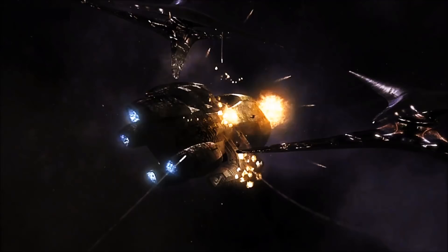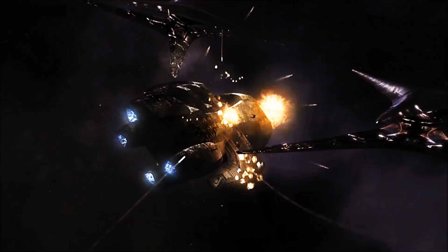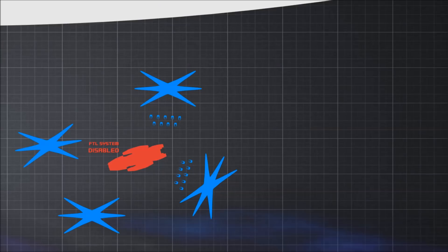As Cylon missiles continued to buckle its hull plating, the vessel began to suffer critical explosive decompressions, and though the Cylons had been successfully drawn away from the escaping civilian flotilla, the Galactica's destruction seemed certain. But the Colonials had reinforcements of their own. Emerging via combat jump, the Battlestar Pegasus appeared on the Cylons' flank. In violation of orders, Commander Lee Adama had left his ship's fighter complement to escort the Colonial fleet, and jumped his vessel to the New Caprica system to rescue the Galactica.